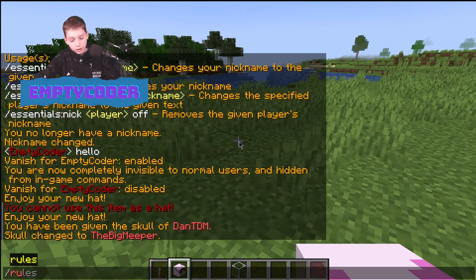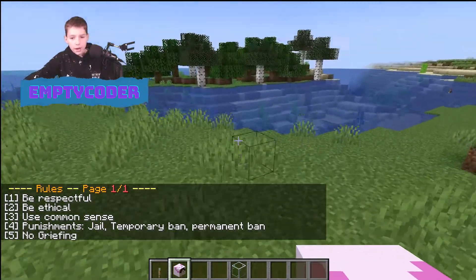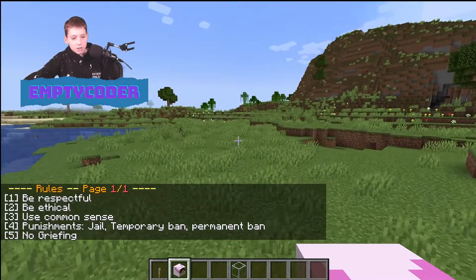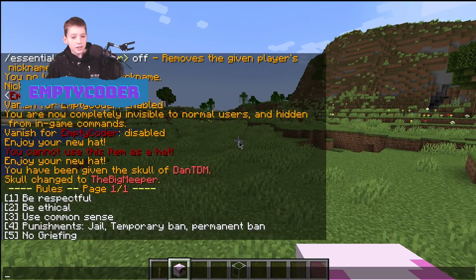Then you can do slash rules. There is a way to change these — it has to do with the server itself. The default rules include things like: be respectful, be ethical, use common sense, with punishments of jail, temporary ban, and permanent ban. Rule five: no griefing. You can change these rules however you want.